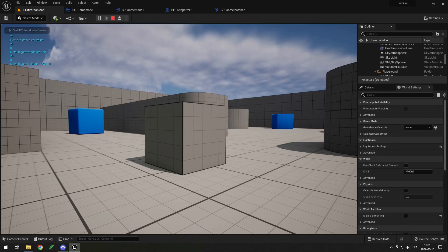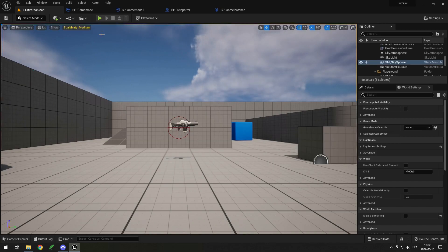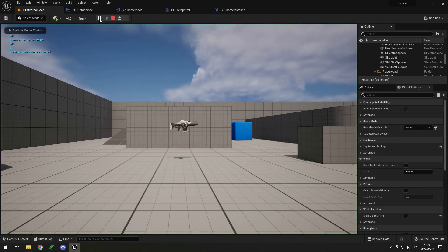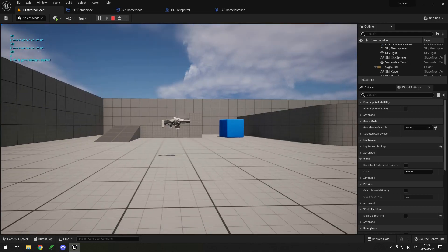Now if I open another map, you can see it prints again "Game Mode Started" but not again "Game Instance Started". And the game instance var value is again 20. Let's remove the game mode prints to make it easier to see. So you can see: "Default Game Instance Started" — it was at 0, then I set it to 20. Now if I load another map, the game instance var value is again 20, but the game mode value is back to 0.